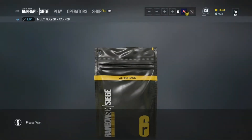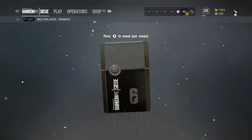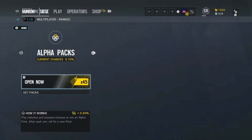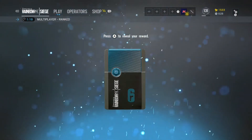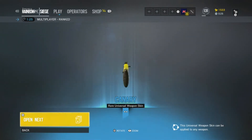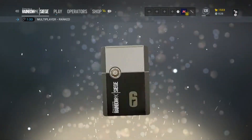Now let's see what's in the alpha packs - what do we have here? Let's open some more and see what we get. We have a blue - reveal your card - that is disgusting. It's like someone got mustard and just shot it at a gun. Let's do another one.